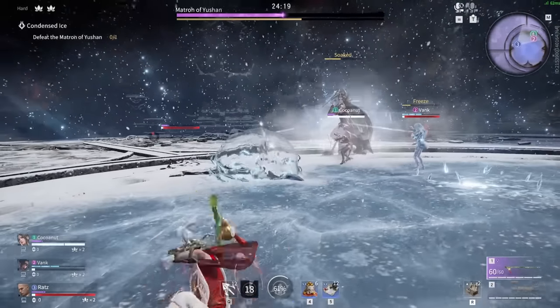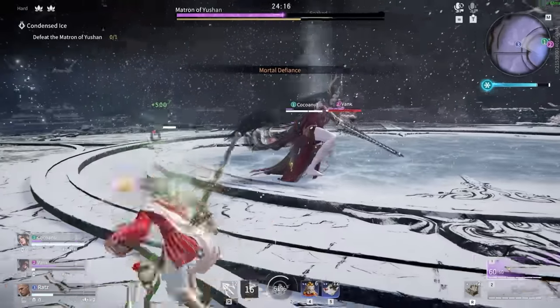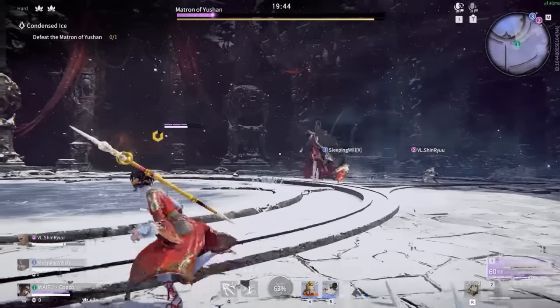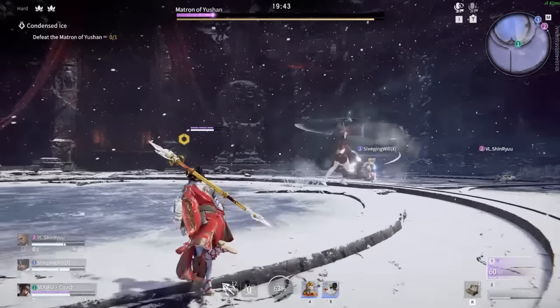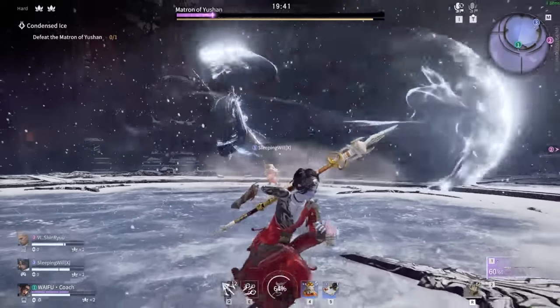If she pulls back, she's about to do a vertical focus lunge. Be prepared to dodge left or right, or parry when she drops back down. Her final variation is where she leaps back in the air and throws two longsword focus skills — these can be easily parried or dodged.